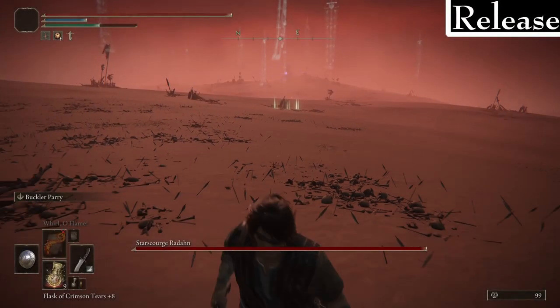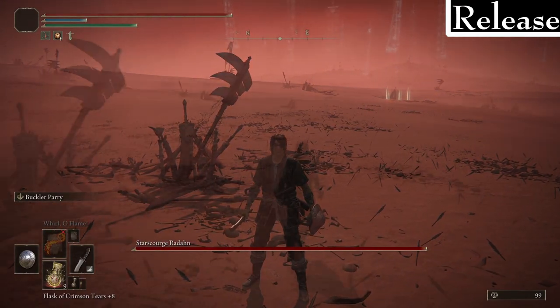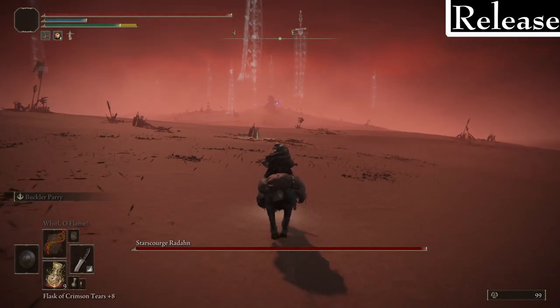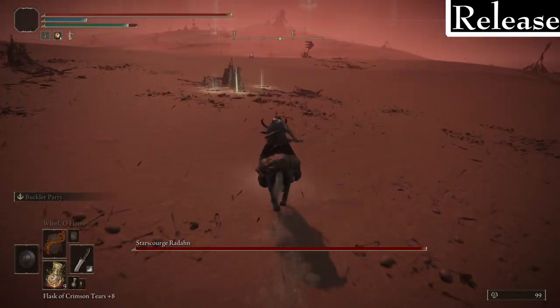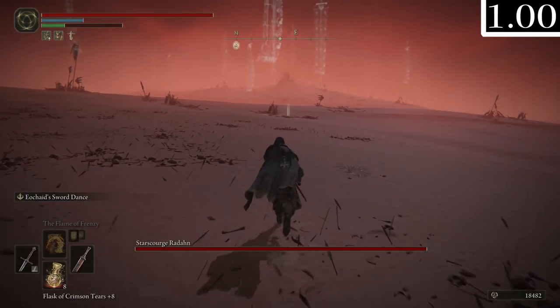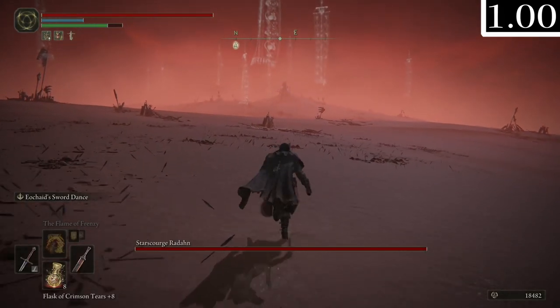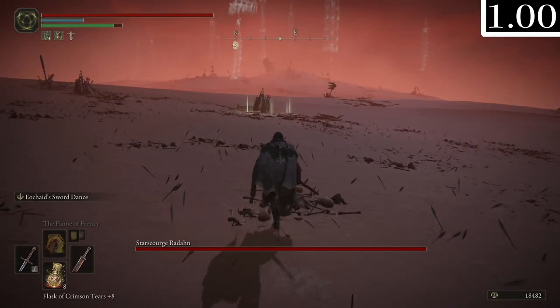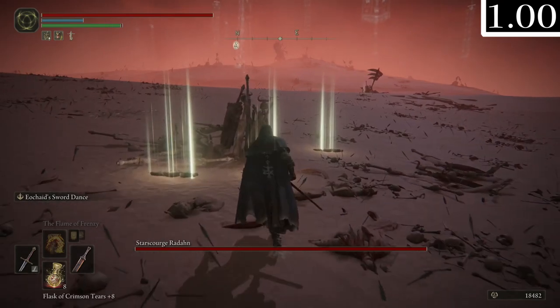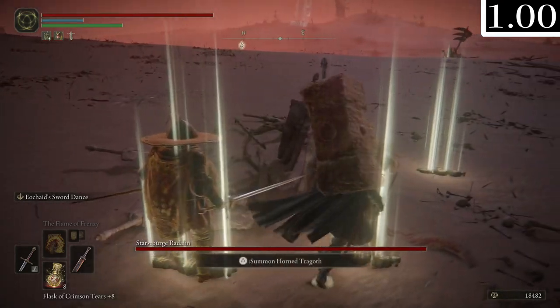One thing I learned recently is that if you go backwards immediately after spawning in the Radahn boss fight, he will actually despawn for a bit and then charge at you normally in post-release. But in 1.0 he fires off in a different direction but then still goes back to his normal AI - definitely interesting.